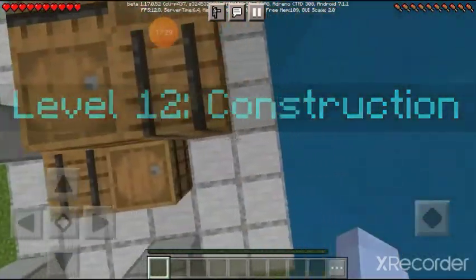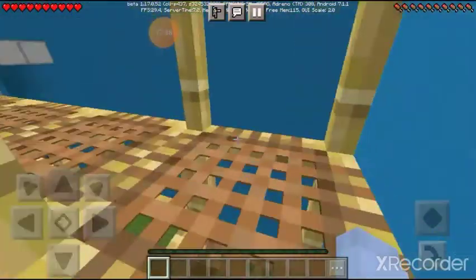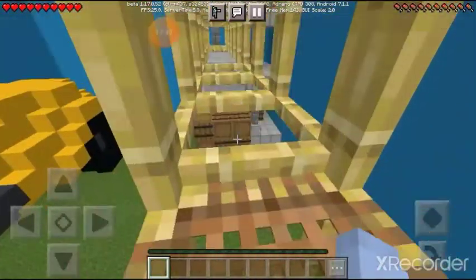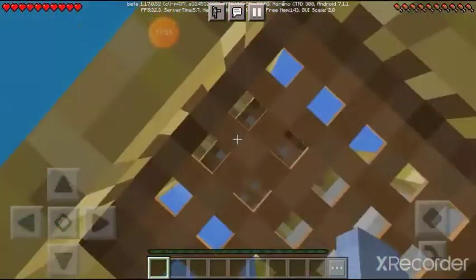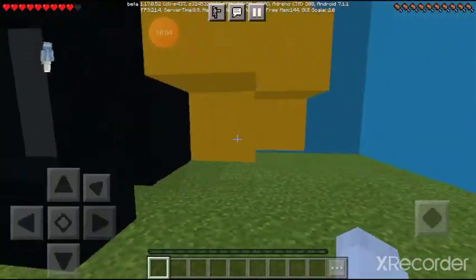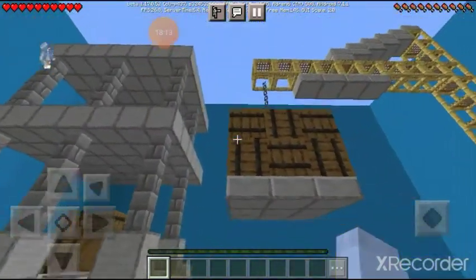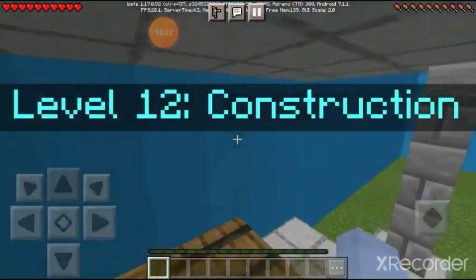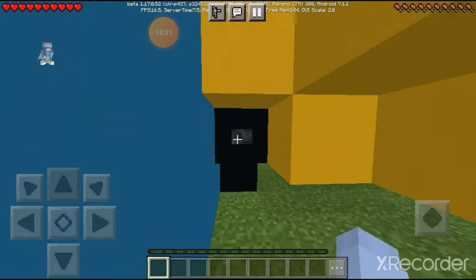Level twelve: construction! I've been pretty good at finding buttons recently, except for those two levels. Maybe it's over here — I'm not very good at using scaffolding. Let's go up here. I think it's in the drill thing — I don't really know a lot about construction. Maybe I have to make that jump — oh yay, found it!